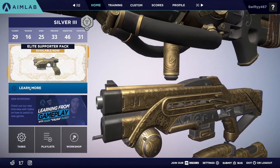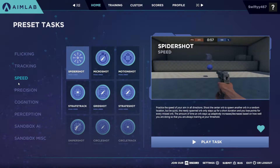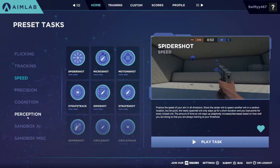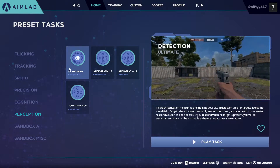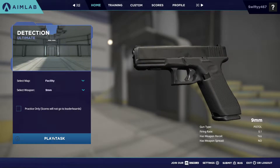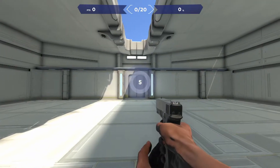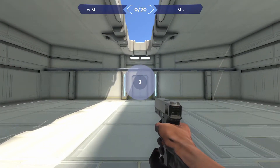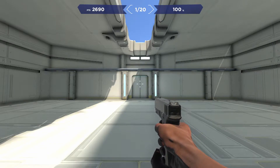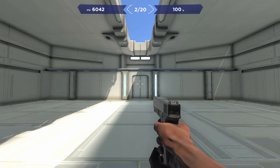From the main menu there's a Tasks tab where you can play all the different tasks the game has already made for you. There's a Playlist tab where you can get all your favorite tasks and put them in different playlists, and there's the Workshop, which is the community map area. You can also put those community maps into playlists.